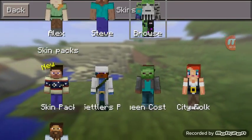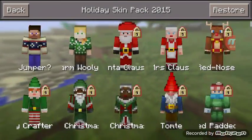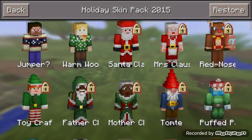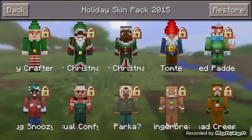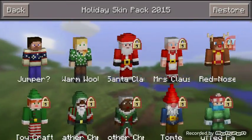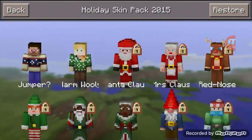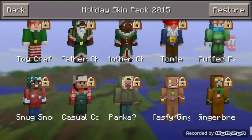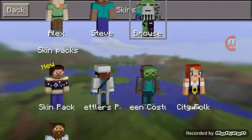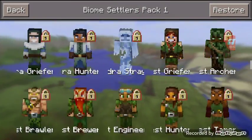So skin packs — the Holiday Skin Pack has Jumper, Santa, Mrs. Claus, Parka, and a lot of skins. This one is cool — Red Nose — but you need money to get it, so I would not prefer to buy this. Yeah, but it's really cool.